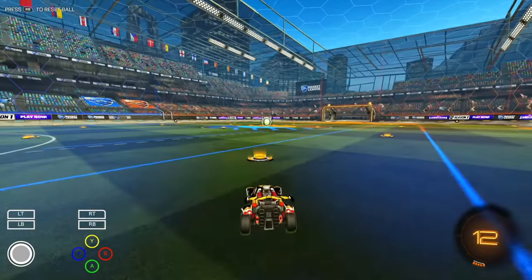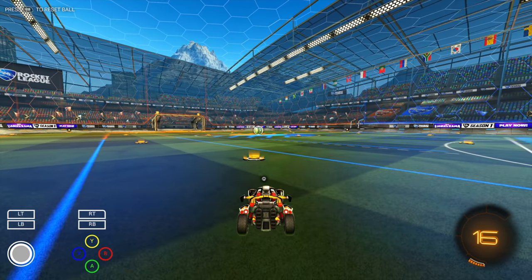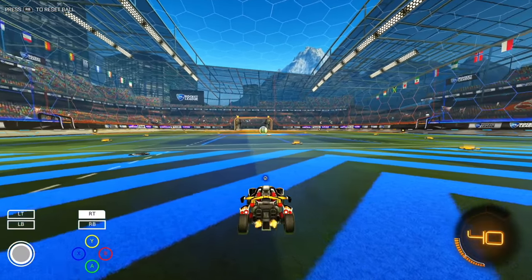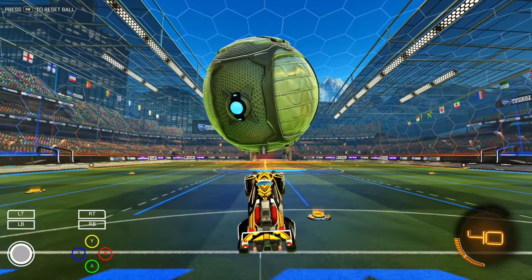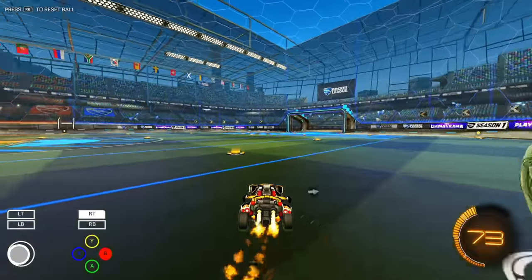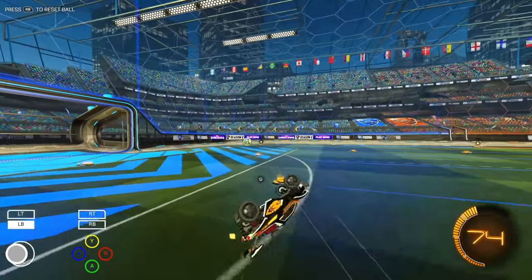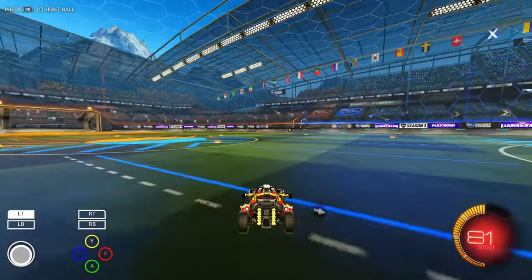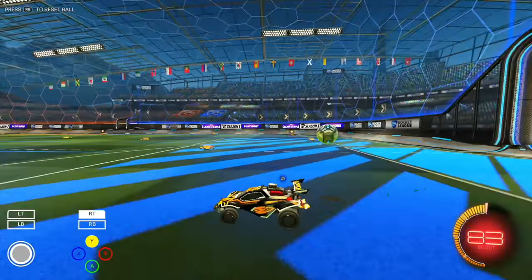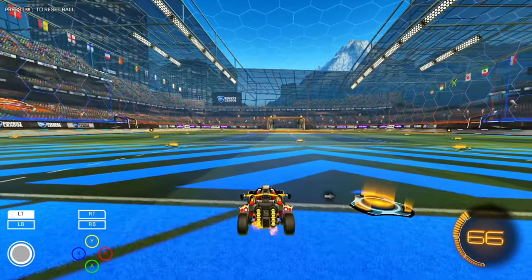There's two on either side, one behind those right here at the furthest back spot, and then the two corners. The person on the corner is probably the one that always goes for the kickoff. There's a rule we follow in North America - not as much in Europe - called 'left goes.' How it works is if you're on the left side, the person on the left goes, unless you type in a quick chat like 'I got it.' This just helps people decide who goes on kickoff.